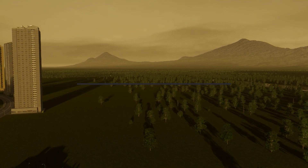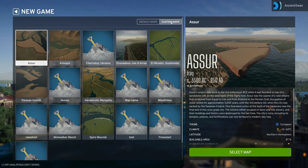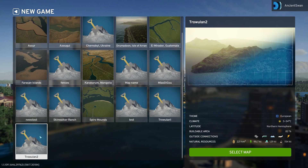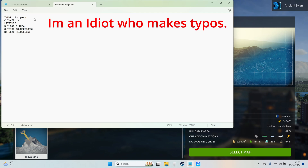One: recording our map info. At the main menu, we click New Game, and then up to Custom Maps. Here's my collection of stuff I have and haven't published yet - you can basically tell what I haven't published by whether or not it has a presentable photo. The map we've been working on is Trowulan 2, so click that, but don't start a new game with it yet. Over on the right of the screen, we'll see this map's information: buildable area, temperatures, etc.